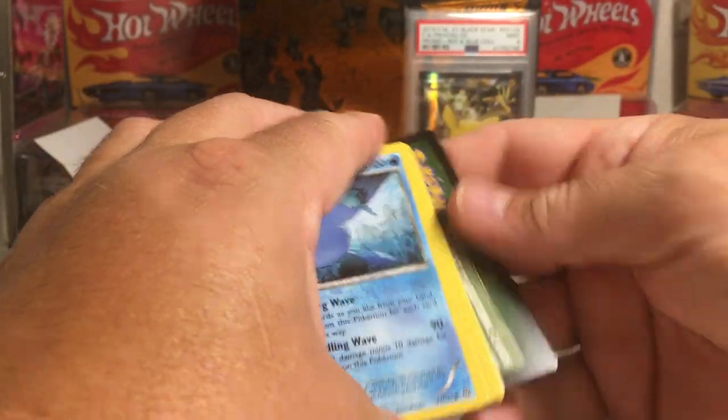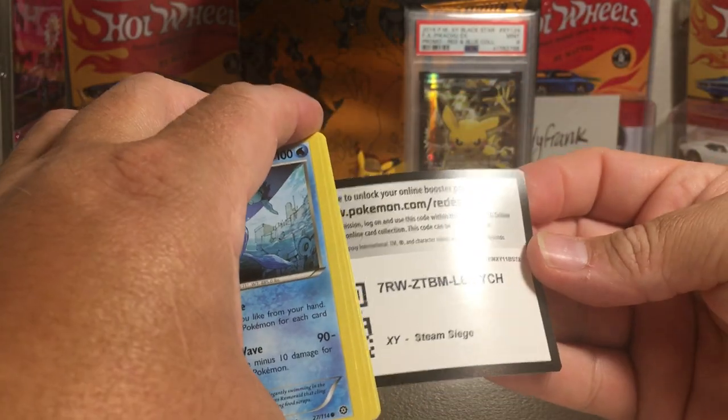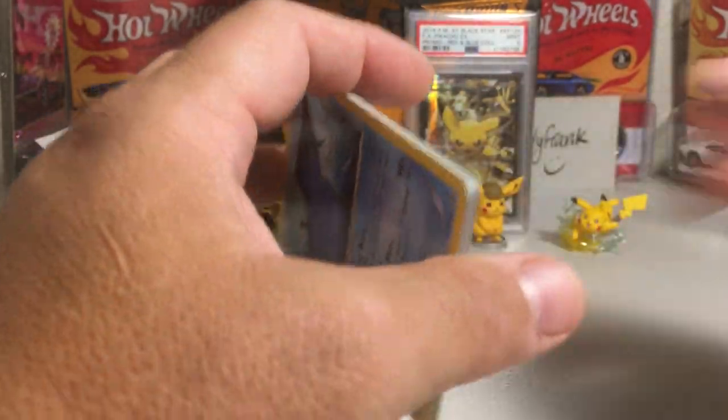Alright, so first pack. It's a green pack, which means we probably do not have a holo — just a reverse holo.